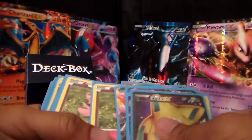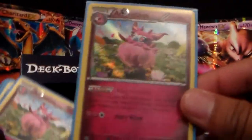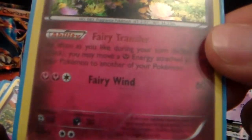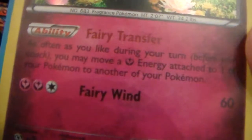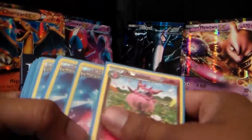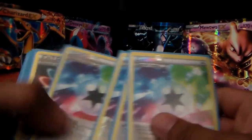Let me show you the card I just bought today. Got this one as well — it is an Aromatisse, Holographic. You know I'm going to be using that ability, Fairy Transfer, for sure. There's that Aromatisse from today.